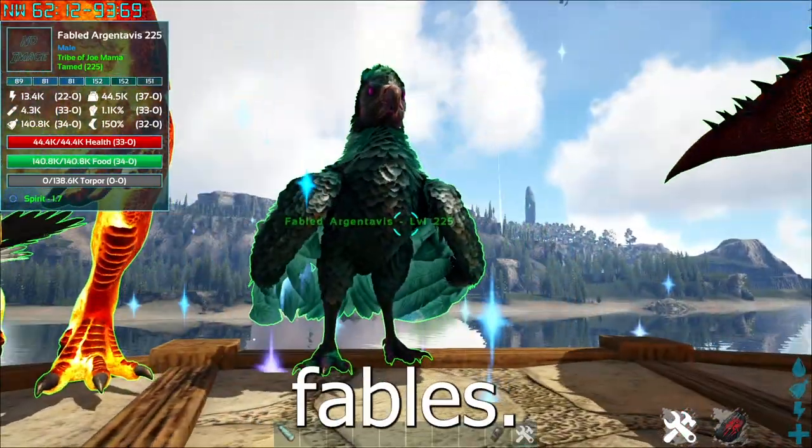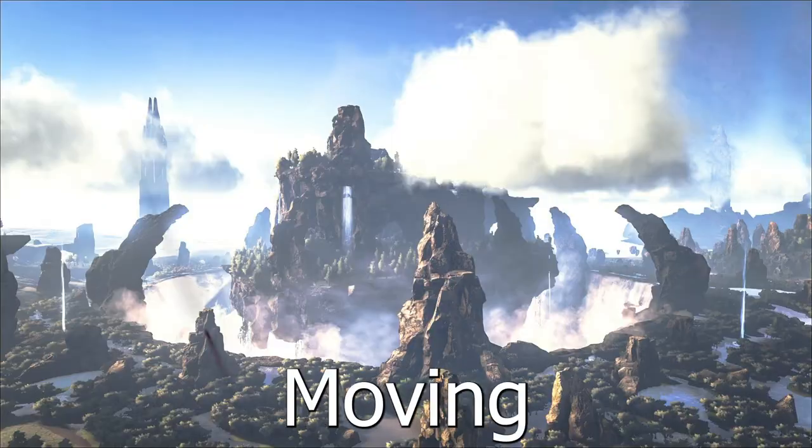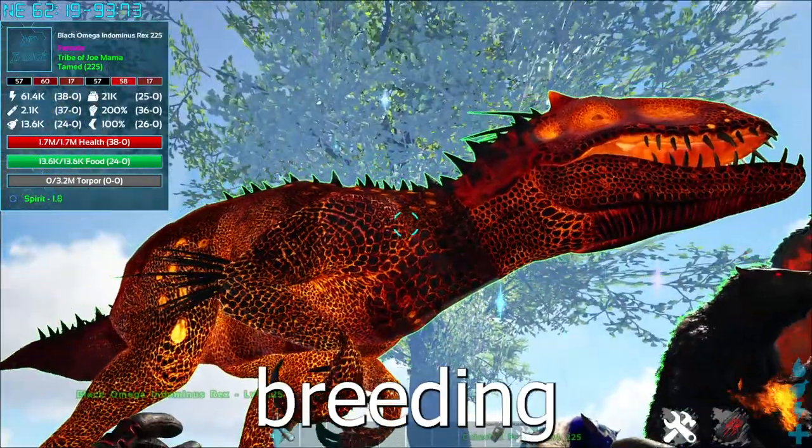Next, we're moving on to the Fables. These are 16 times better and can be tamed with Fable Kibble. Moving on to the Black Omegas — these are slightly better than normal Omegas, and there's a 2% chance of hatching one when breeding Omegas.